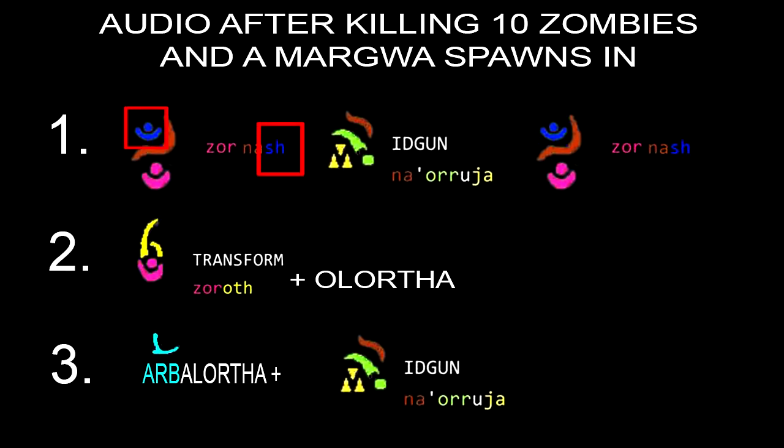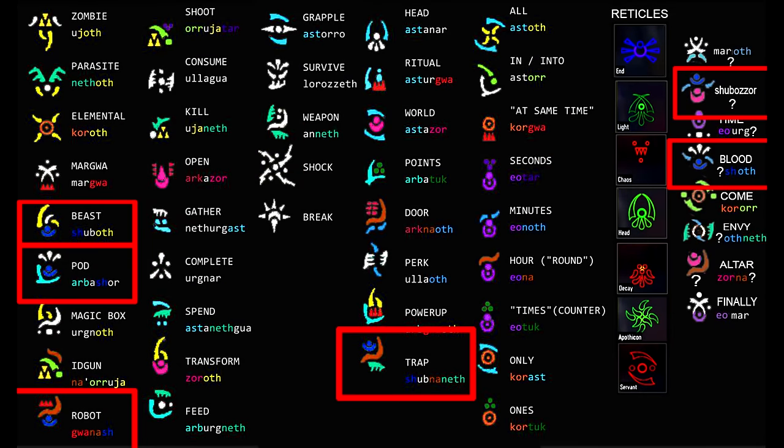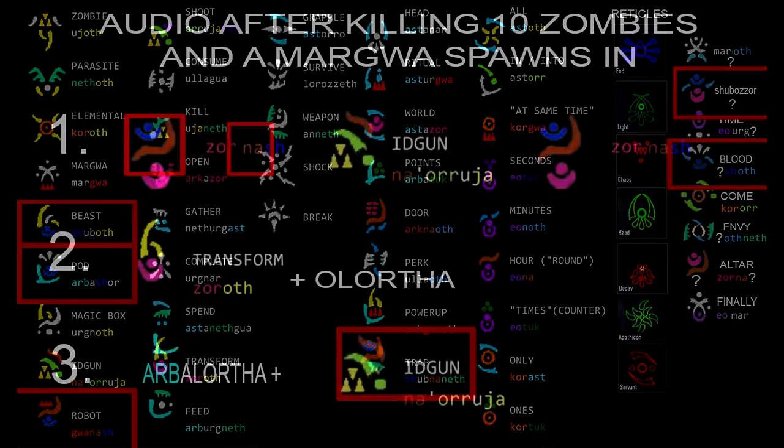It looks like the syllable 'SH,' which has a blue symbol, appears in Beast, Pod, Robot, Trap, Shubazor — which is the symbol on the sword and the audio cue you hear when holding it — and also possibly in the word 'blood.' At this point it's not really showing me how anything relates, but I wanted to keep breaking it down to see if I could see the big picture.